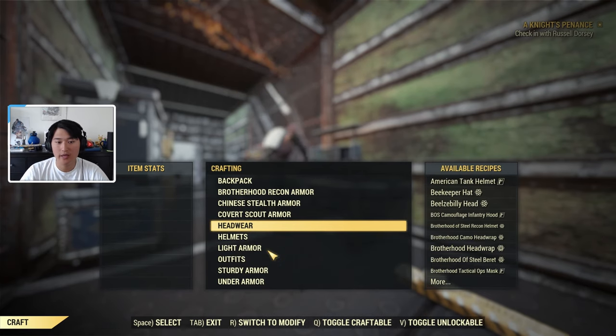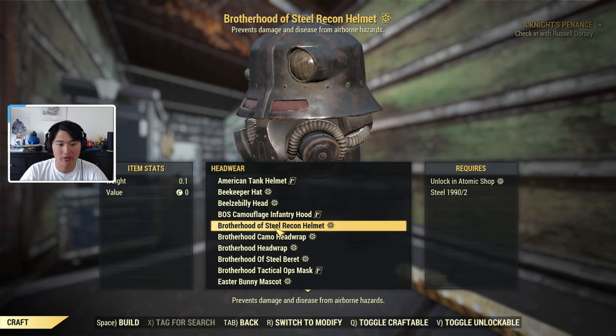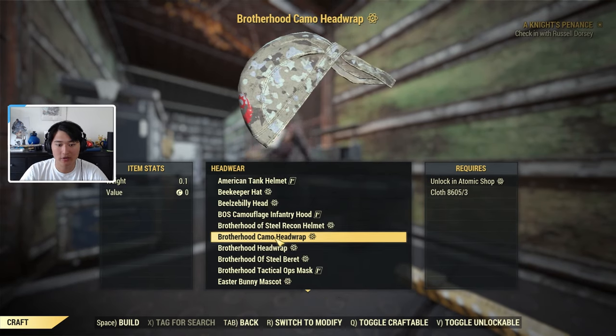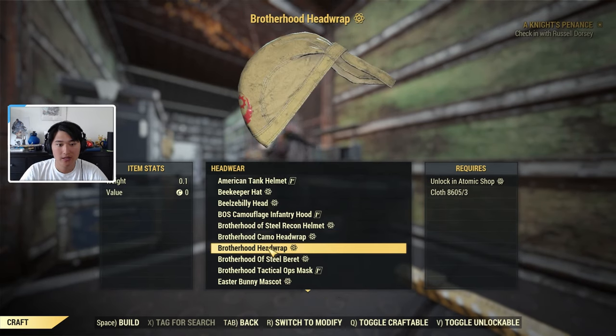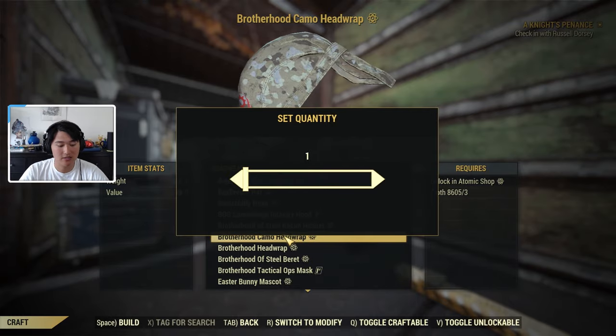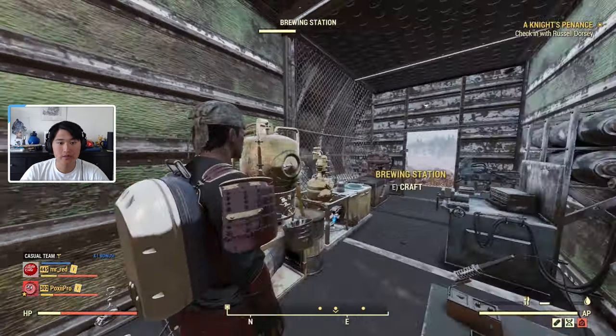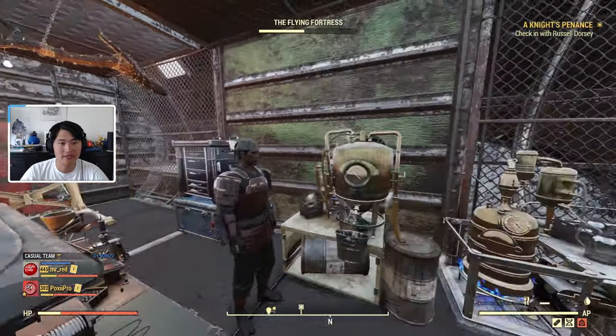Next are the Head Wraps. I went to the armor workbench, then to Headwear, and right here we have the Brotherhood of Steel Camo Head Wrap and the Brotherhood Head Wrap. We can go ahead and try one on to give you an idea of what it looks like — and this is what the head wrap looks like on your character.